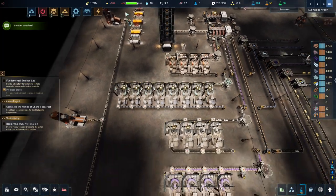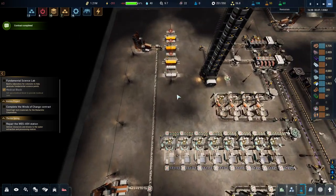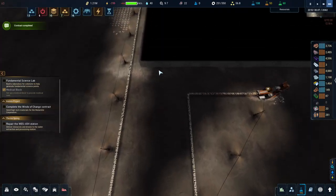Apparently I have two power grids - why do I have two power grids? The second power grid has nothing in it and nothing going. I must have put down a random power pole somewhere that's not connected to anything - that would register a second grid.